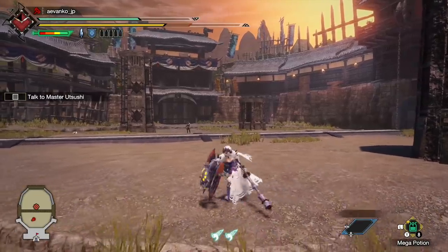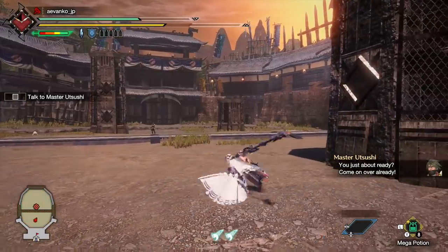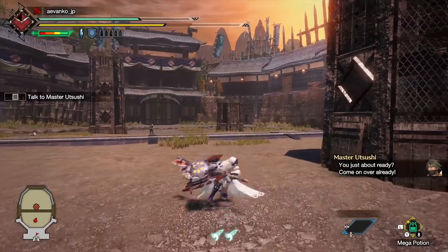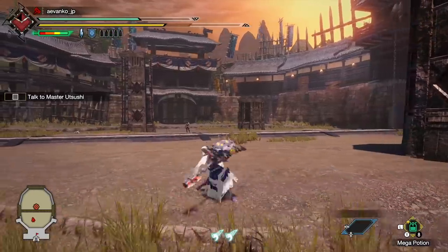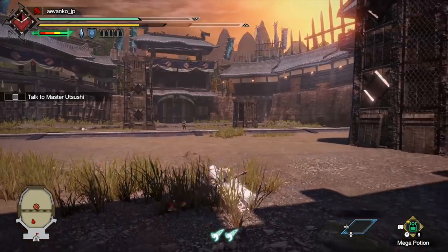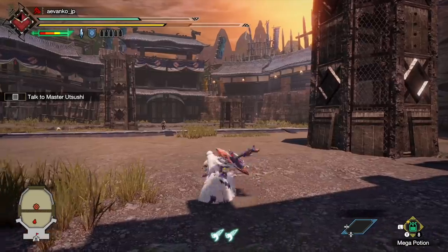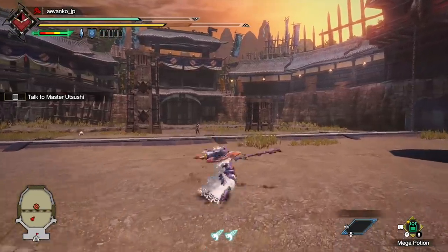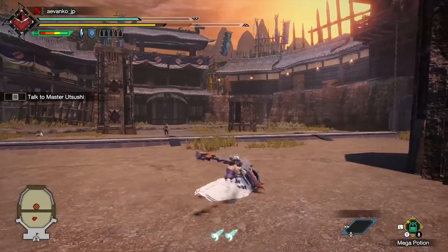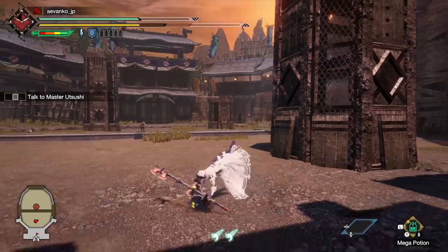The other thing you can do in sword mode — which is really cool — is after an attack, input a direction on the left stick and press A to do a sliding dash. This is really good for repositioning, which as you get good at the weapon you'll realize is super important, because you're constantly going to be using axe mode and being able to position yourself is very important for setting up your combos.